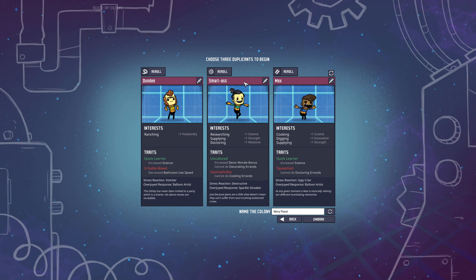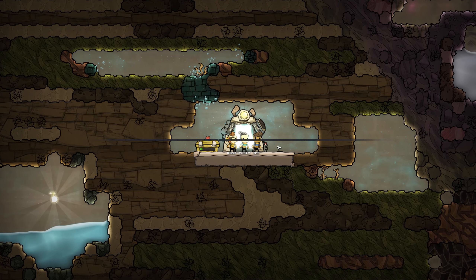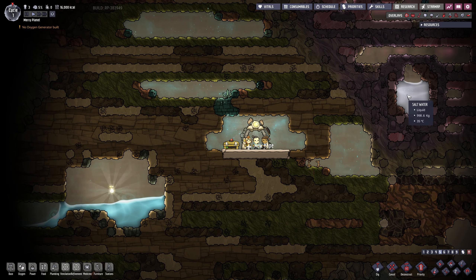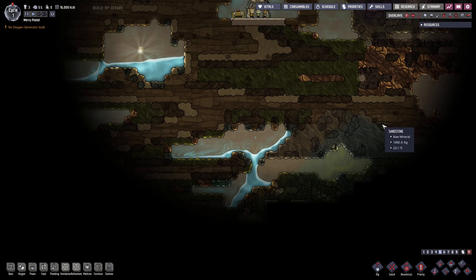Why is this not working? I can't rename you now? What happened to the interface - did I minimize it and now it's broken? Fine, we can be Max. So far this thing looks exactly like the starting zone in the other map, except there's a salt biome right next to us and we're really far to the right. We've got granite and igneous rock already over here.